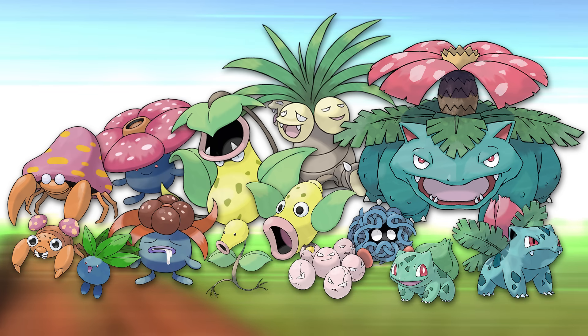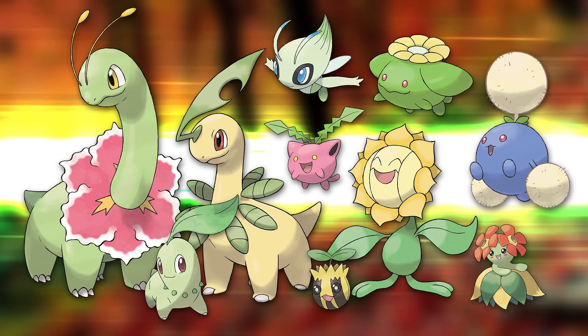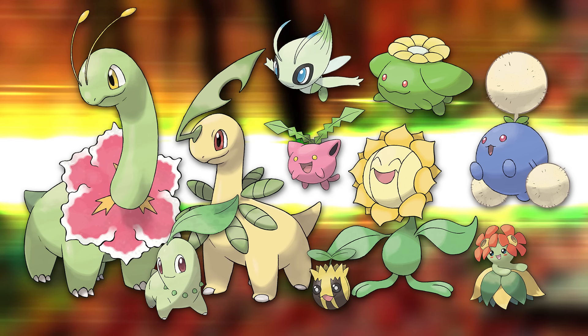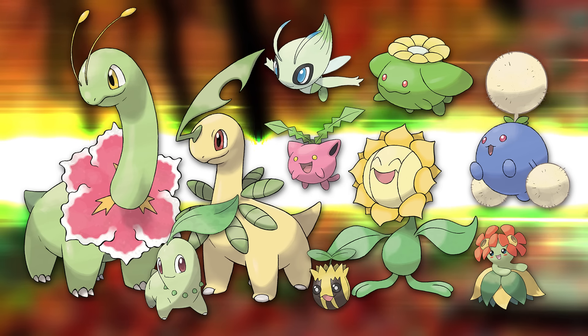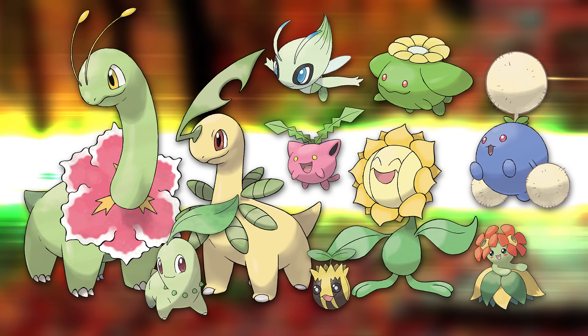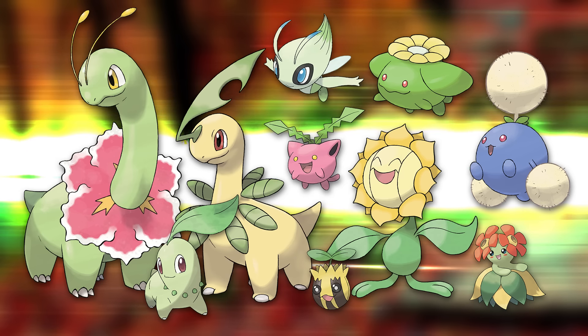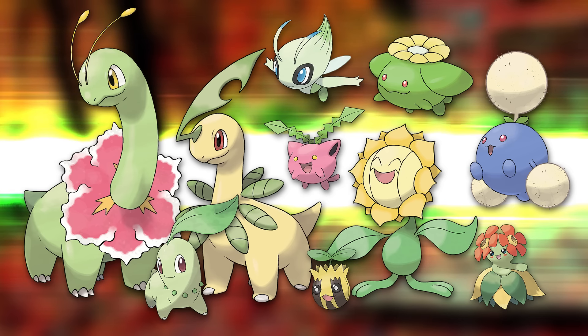Gen 2 grass types are similar to Gen 1, since they're also mostly sentient plants. Only one family — the starters — are explicitly some kind of specific animal. But there's a huge difference in tone. While Gen 1 grass types are fearsome and represent the theme of genetics, Gen 2 grass types are cute and whimsical, which matches Johto's charm. There's also a stronger emphasis on pink and yellow. Almost all of them are still round, too.